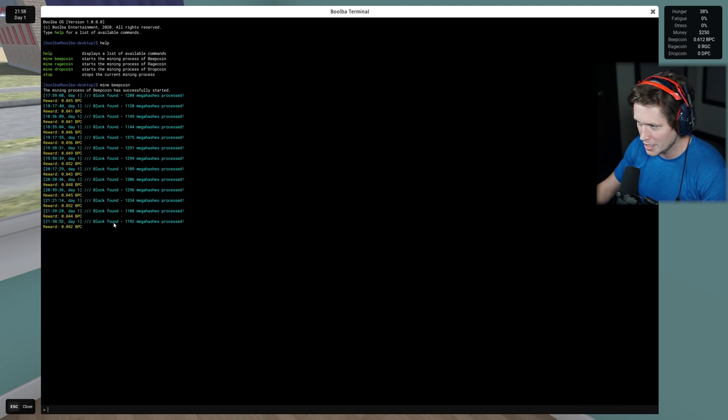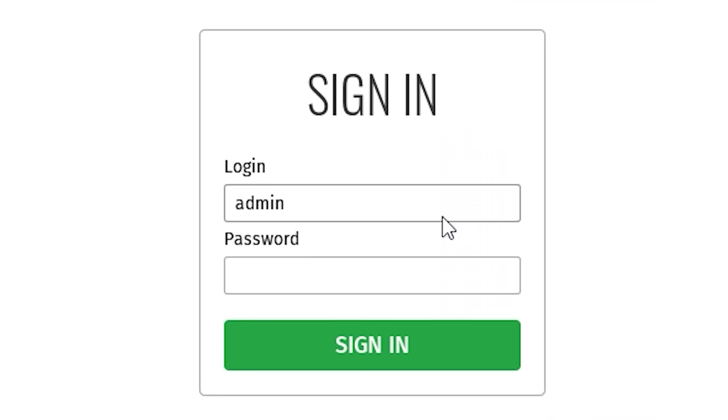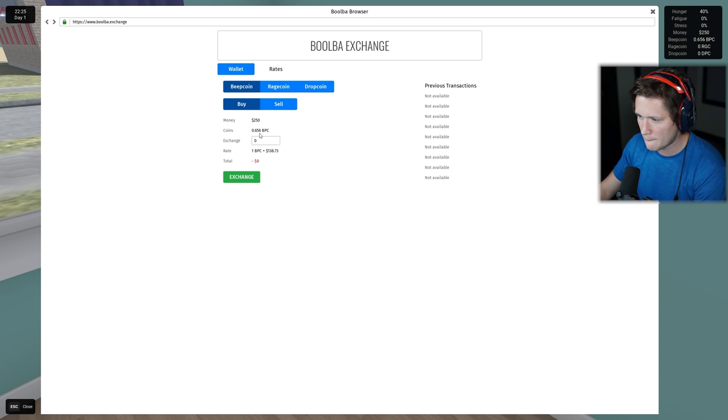It looks like we've got quite a bit here. Let me check out our cash. We're going to be admin and password. You guys can see we've got 0.656 Bitcoins and $250. Currently a Bitcoin is worth $138. Could you imagine being in on this at this level? Ragecoin is $193. Dropcoin is $1. So technically Ragecoin is actually the most valuable thing as of right now. So what we're going to do is exchange 0.809 - it's going to constantly be going up. Don't have enough funds to complete the trade - oh, I want to sell.